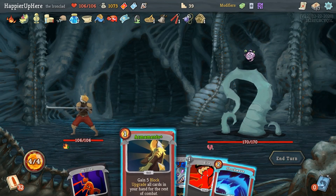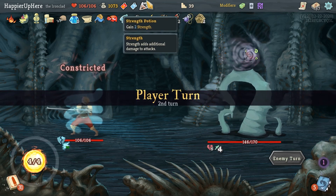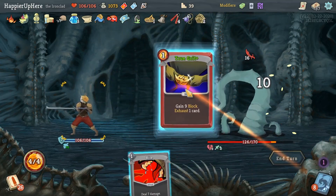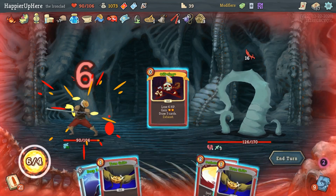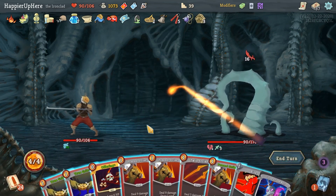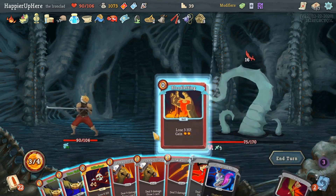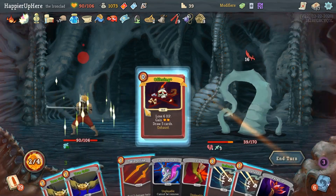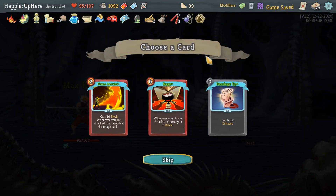Not the best opener — Armaments, Shockwave, and Bite. If it was an elite I would have drunk some potions. Bloodletting, Bite, Iron Wave — I'll True Grit since I don't need that many Iron Waves. Offering — before playing it again let's do Perfected Strike and Deep Breath. Then Pummel Strike, Bloodletting. Now I have enough energy to play everything useful.